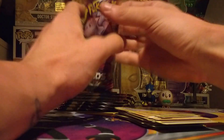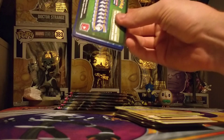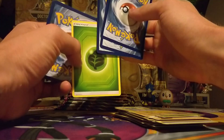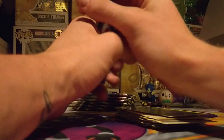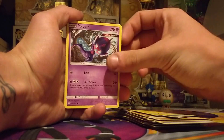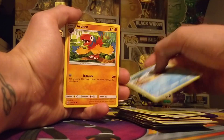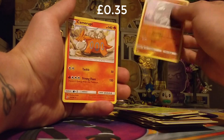Moving on to the next Mewtwo Mew pack. We have yet again another green code card, so not doing tremendously well. However, we are mainly after new cards and that will happen anyway, so not to worry. There is another Tynama, another Poipole, another Snorrent, another Drillbur, another Dwebble - but a Pukumuku is new. An Arken, Yanmaga, a Reverse Excadrill, and a Camarote.